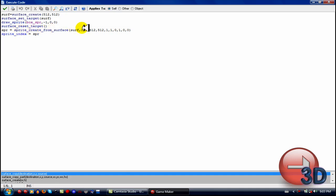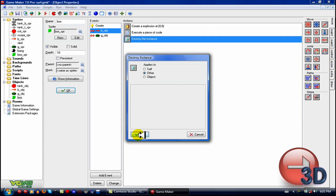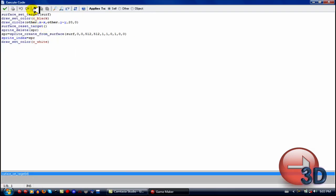Then: sprite equals sprite_create_from_surface, which takes the ID, X, Y, width, height, transparent, smooth, preload, and X offset parameters. And then sprite_index equals SPR — that's how you get a sprite from the surface, meaning you can employ collisions. If I want to destroy part of it, when a collision occurs I create an explosion effect, then call surface_set_target again, draw_set_color to black — remember that's the transparent color — and draw a circle where I want it, specifying the size. Then surface_reset_target — you have to add that after. And if you do it more than once, you have to call sprite_delete first to delete the old sprite, otherwise you'll have problems. Then do the exact same thing again to update the sprite.